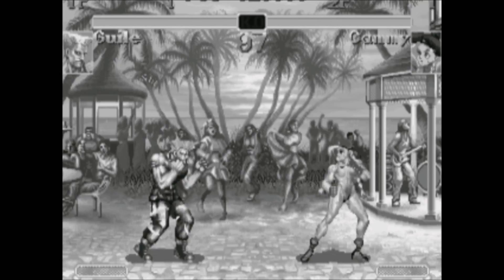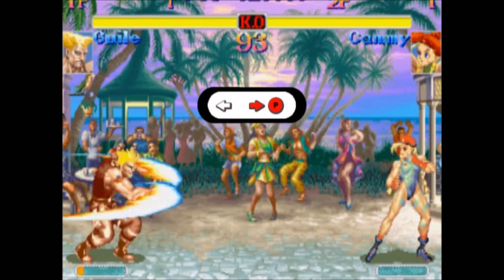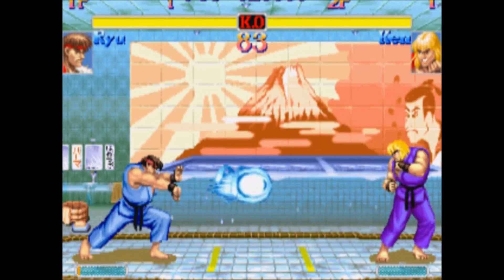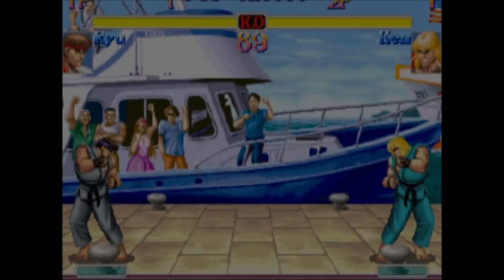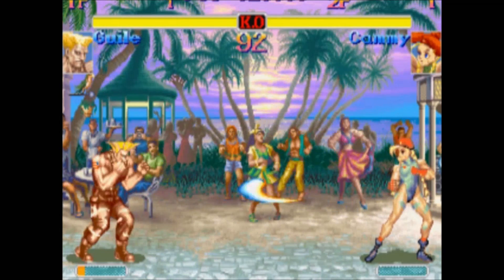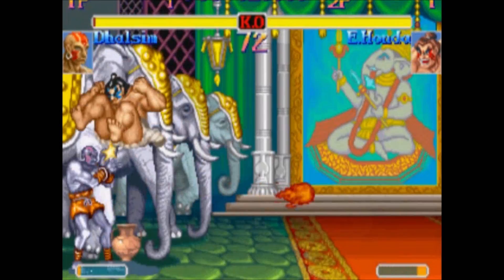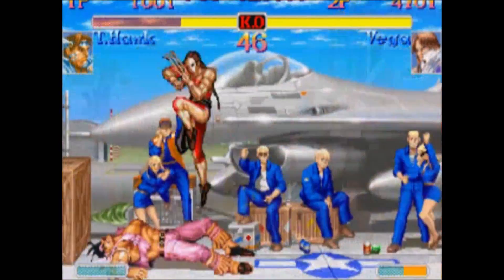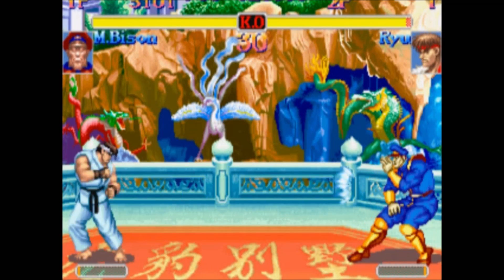Guile's Sonic Boom has an even different motion. You've got to hold the joystick in one of the back positions, such as straight-back or diagonally down-and-back, hold it there for about one second, and then go towards and press a punch button. Special moves usually have strong properties that normal moves don't. For example, Dragon Punches, Honda's Headbutt, and Balrog's Buffalo Headbutt are all invulnerable when they start. Projectiles like Ken and Ryu's fireballs, Guile's Sonic Boom, or Sagat's Tiger Shots control a lot of space. Other moves, such as Honda's Flying Butt, Fei Long's Flying Kicks, or Vega's Wall Dive, allow you to move forward while avoiding ground attacks. Most special moves also do block damage.